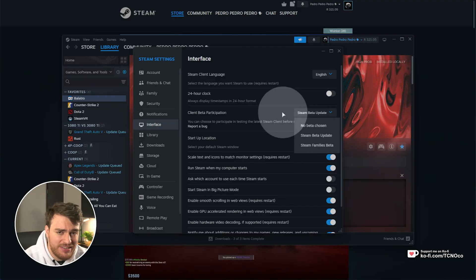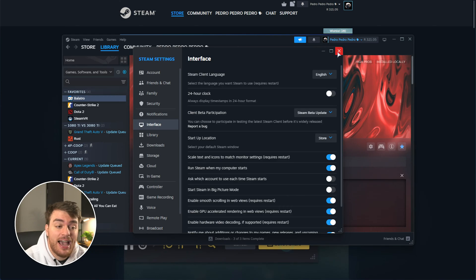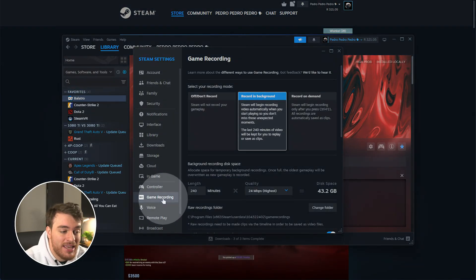In the future, you won't need to do this, but once you have chosen this and close this window, you'll be told you need to restart Steam. Click Yes, and when you do, you'll see a brand new tab in the Settings window. So go to Steam, followed by Settings once more, and now we have a Game Recording tab here.